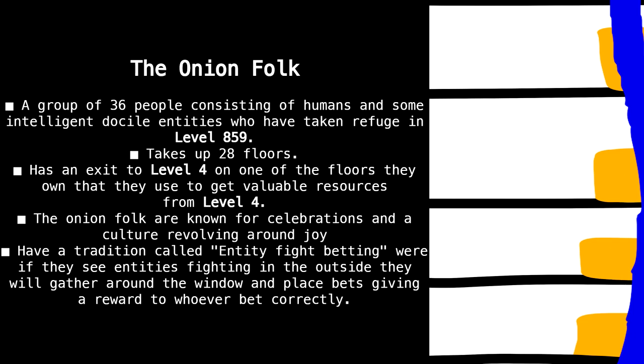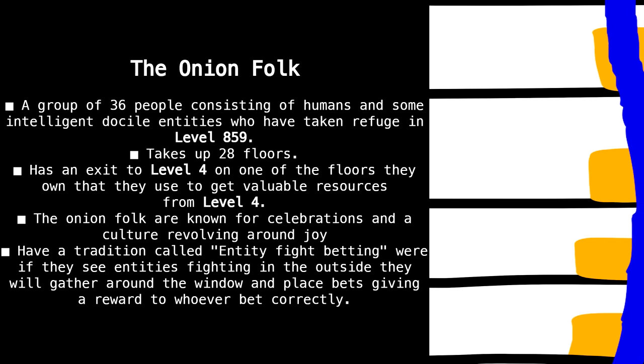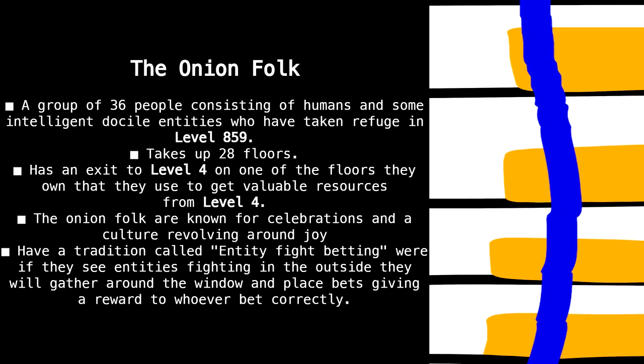The Onion Folk are known for celebrations and a culture revolving around joy. They have a tradition called Entity Fight Betting, where if they see entities fighting in the outside, they'll gather around the window and place bets, giving a reward to whoever bet correctly.